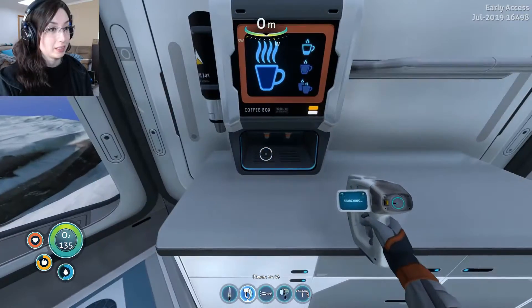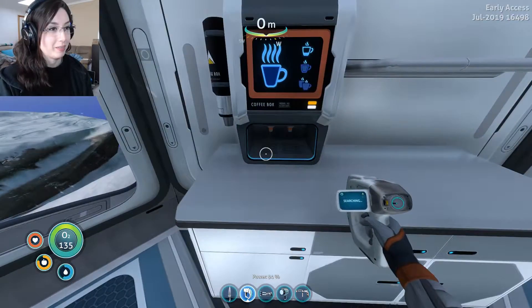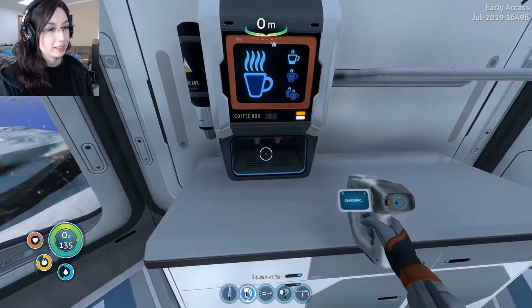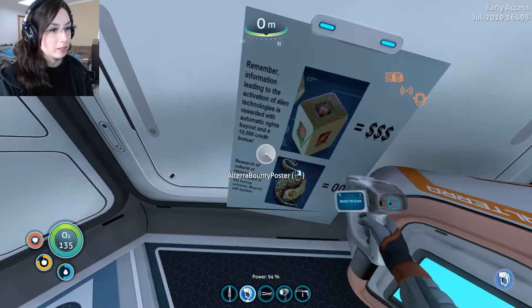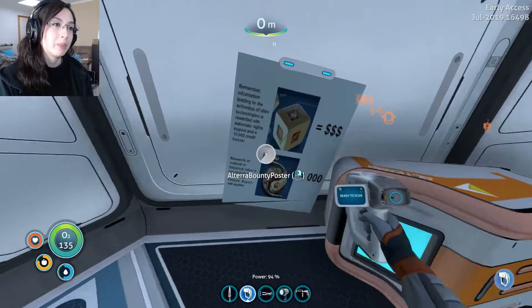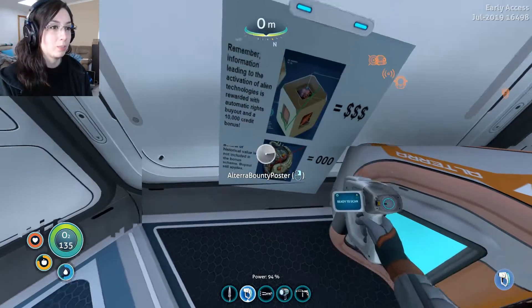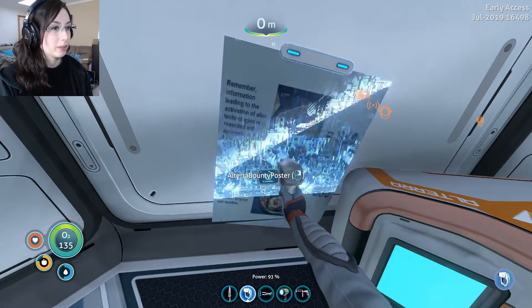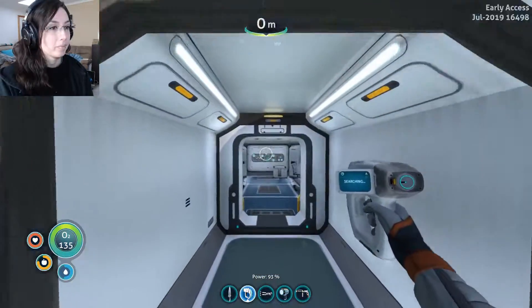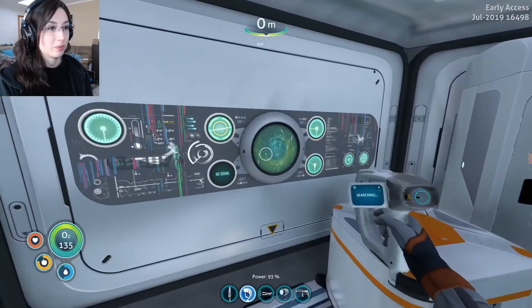Coffee machine. Does it come with a cup now? It just gives you the cup. Terra bounty poster: 'Remember, information leading to the activation of alien technologies is rewarded with automatic rights buyer and 10,000 credits bonus.' Oh my god, 10,000 credit bonus. 'Research of cultural or historical value is not included in the bonus scheme. Buyout still applies.' That's weird. I'll take it. This looks pretty nice. So it is a base you can just use, which is fantastic.